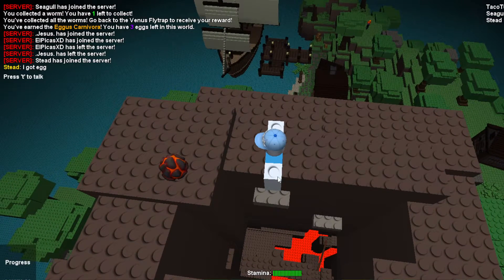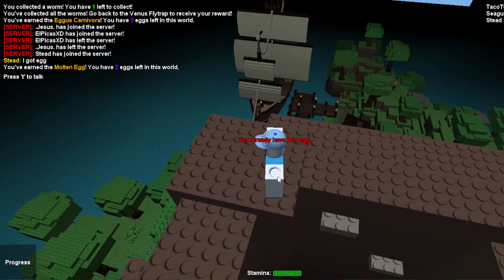Now you should be able to find the Molten Egg right over here. Once you do find it, you can just go ahead and touch it and you should get the Molten Egg.